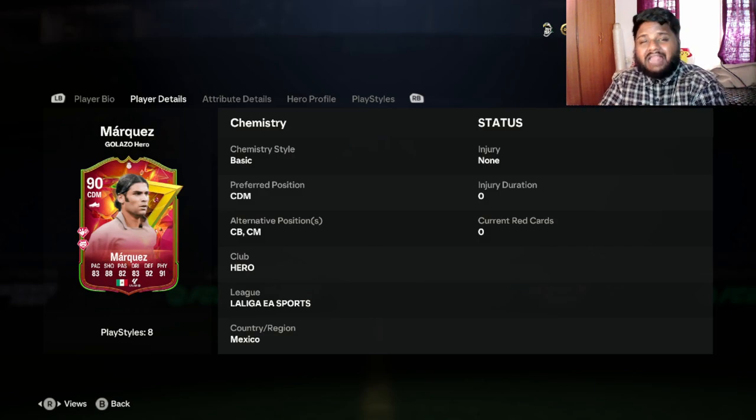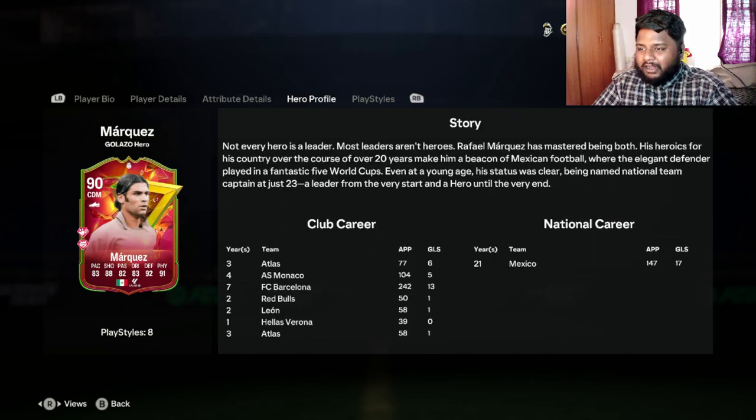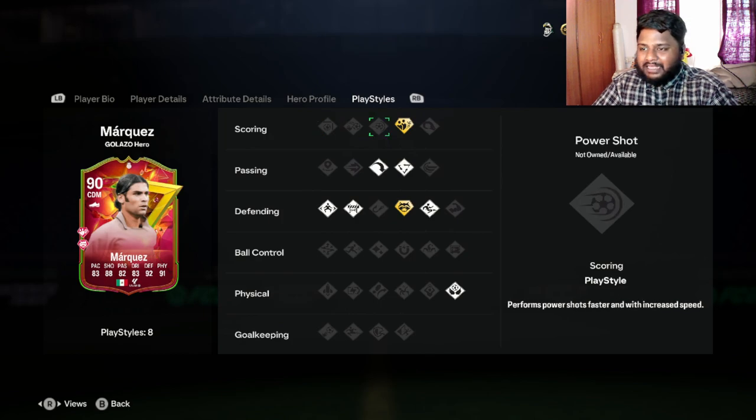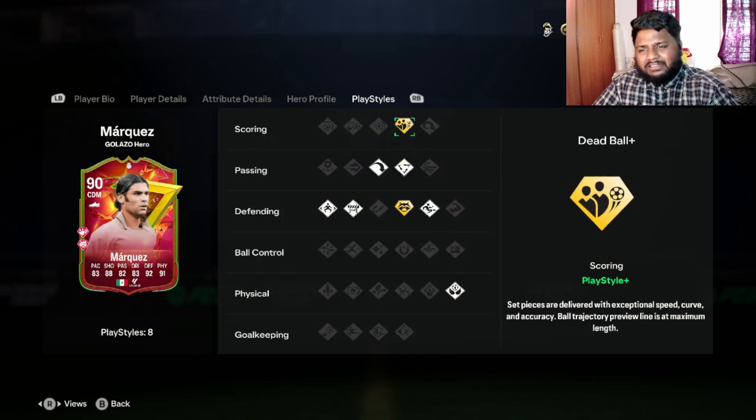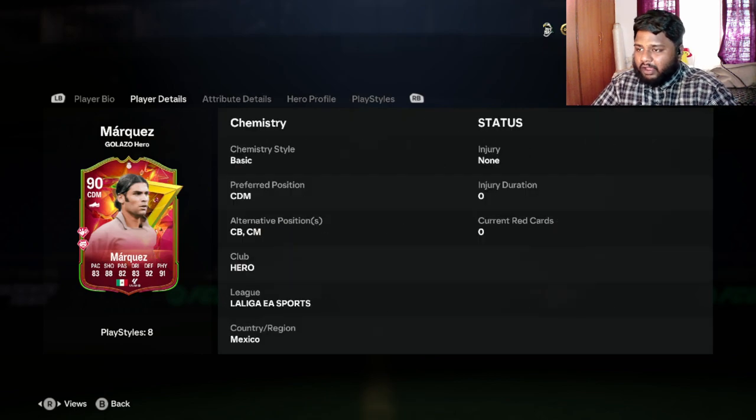This is a very well-rounded card. You can play him at CDM, center back, or center mid — three main positions for any team, which is actually pretty insane. He has playstyle plus: Dead Ball plus and Scoring playstyle plus, which is pretty mad. He also has Anticipate plus, which significantly improves the chance of standing tackle success and grants the ability to stop the ball directly at their feet while performing a stand tackle.